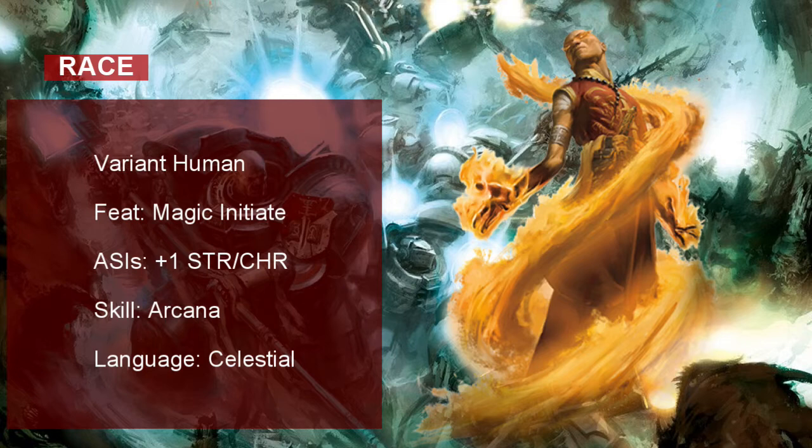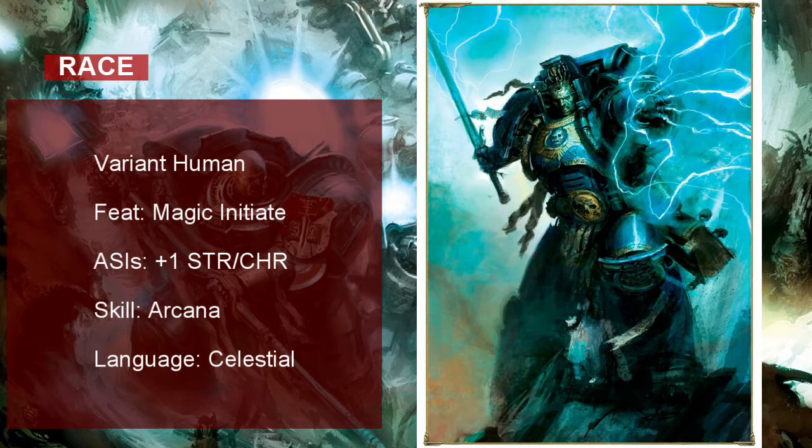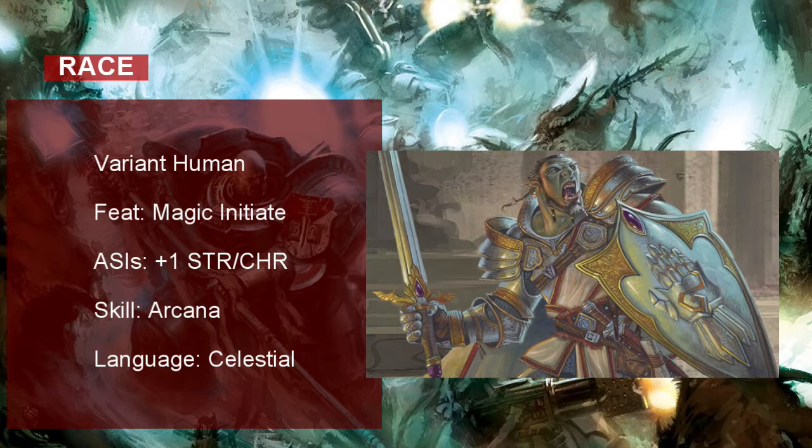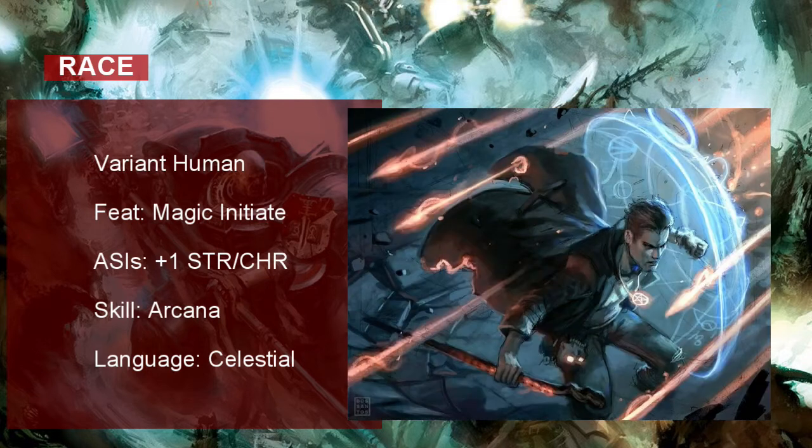I looked at the Sorcerer's spell list and chose spells that felt the most psyker-y to me. Mind Sliver lets our Grey Knight cause a psychic disturbance in another creature's mind, and with Lightning Lure, he can lash out and pull creatures toward him with a bolt of lightning. These are great options for a Paladin because one of the biggest weaknesses of Paladins is their lack of ranged fighting options — these cantrips help remedy that. For our first level spell, take Shield. You can create a psychic barrier around you that instantly adds 5 to your armor class. I love this spell for how helpful it is, plus it's fun to tell your DM, no, you actually don't hit me.